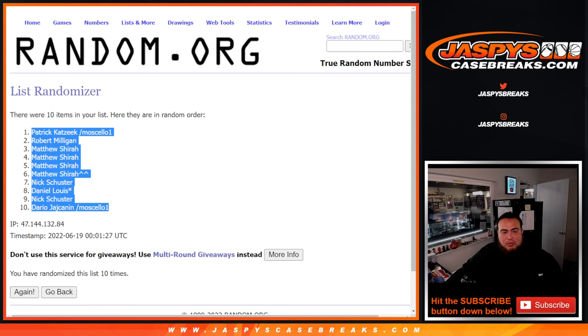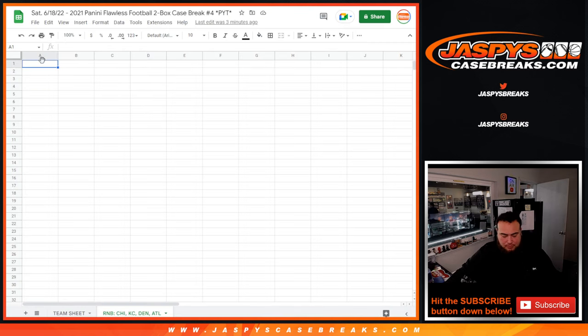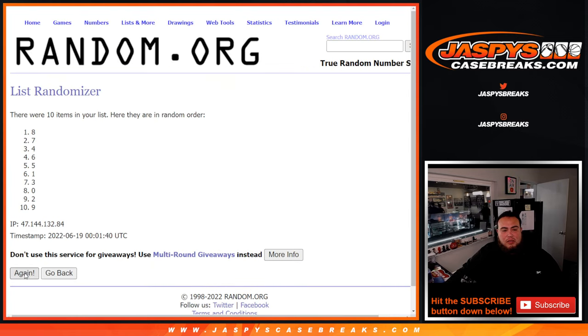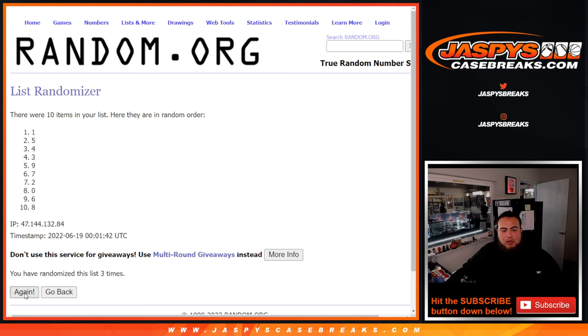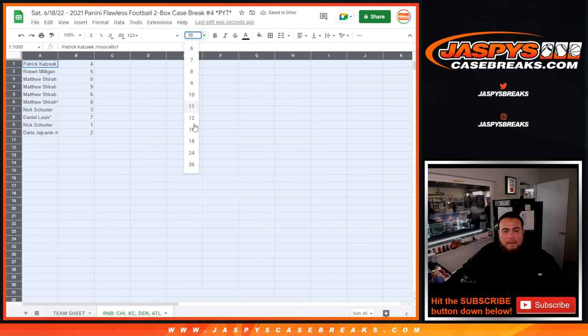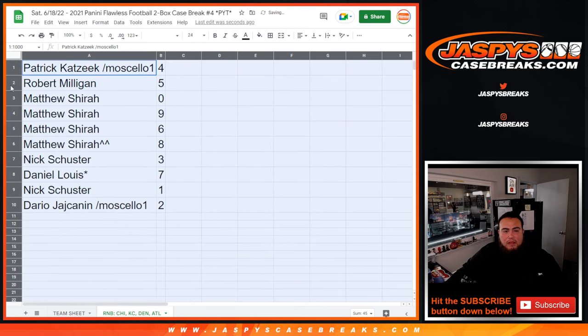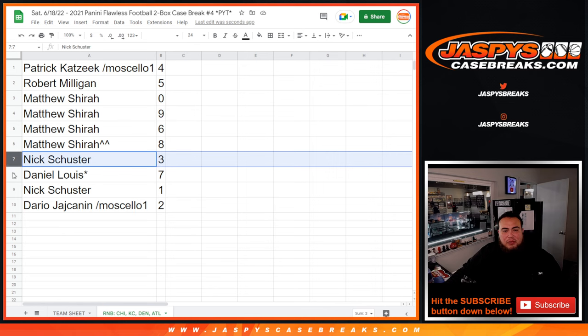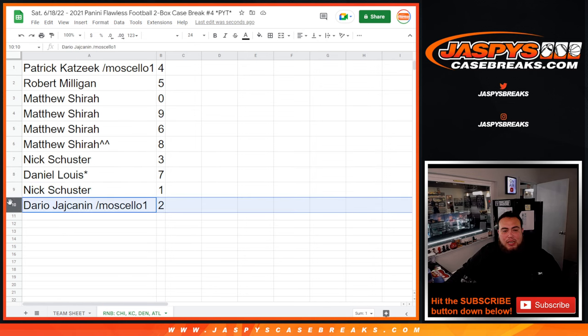Patrick at the top, down to Dario at the bottom. The assigned numbers are: Patrick with 4, Robert with 5, Matthew with 0, then 9, 6, 8. Nick with 3, Daniel with 7, Nick with 1, and Dario with 2.